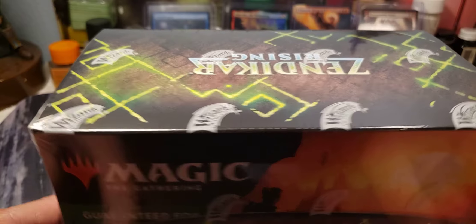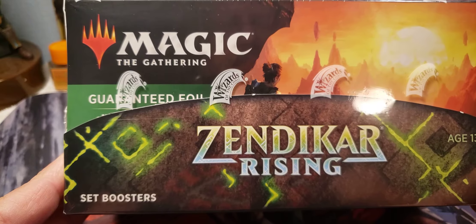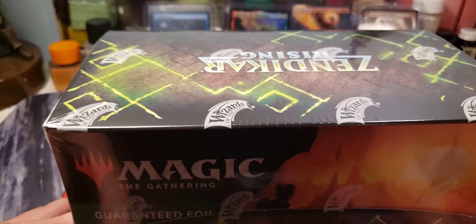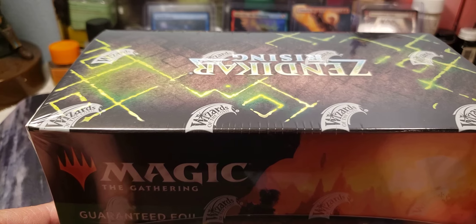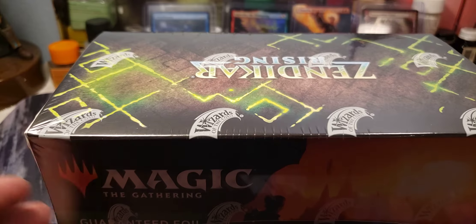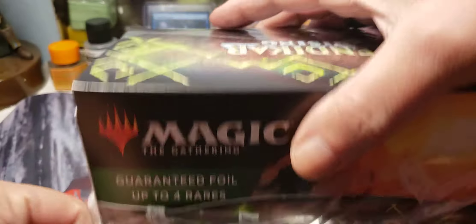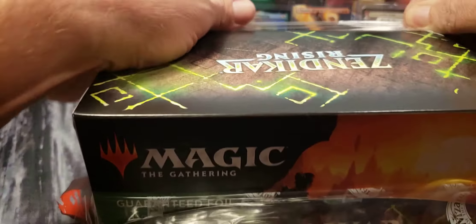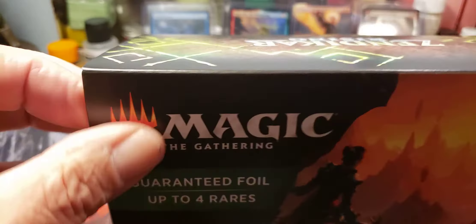Alright, here we are. We're going to open up this Zendikar Rising set booster box — this is my first one for Zendikar Rising, and it's going to be a lot of fun pulling. We'll see how many mythic rares we can pull out of this and let's open up some magic cards. There are 30 boosters in this plus a box topper. Hopefully we don't have a damaged box topper — some people say they've been getting those — but here's our box topper. Looks good to me.